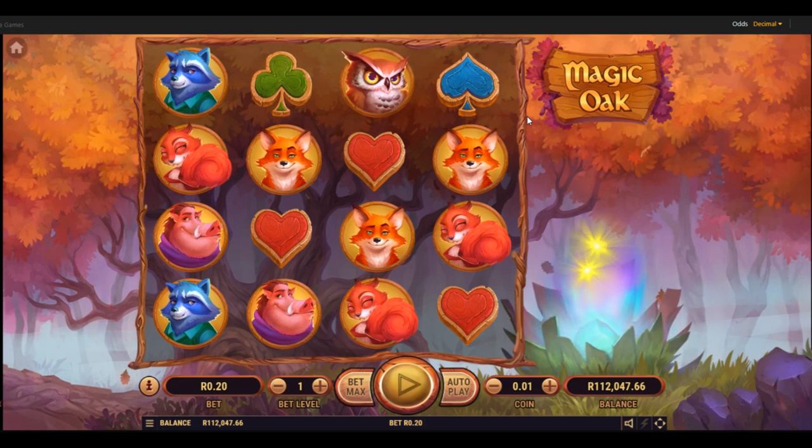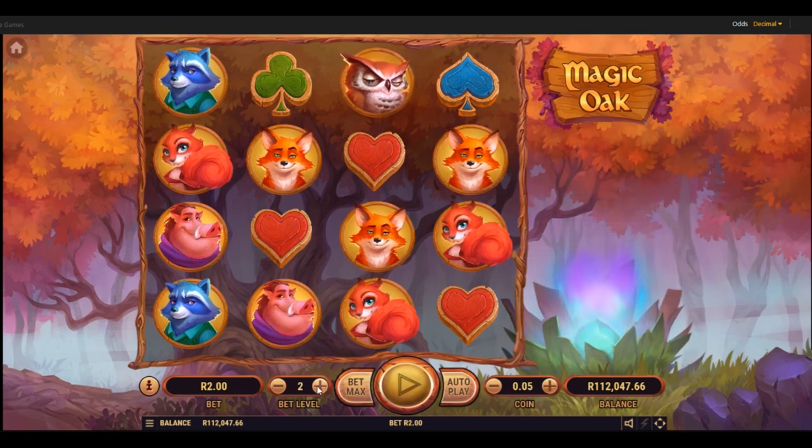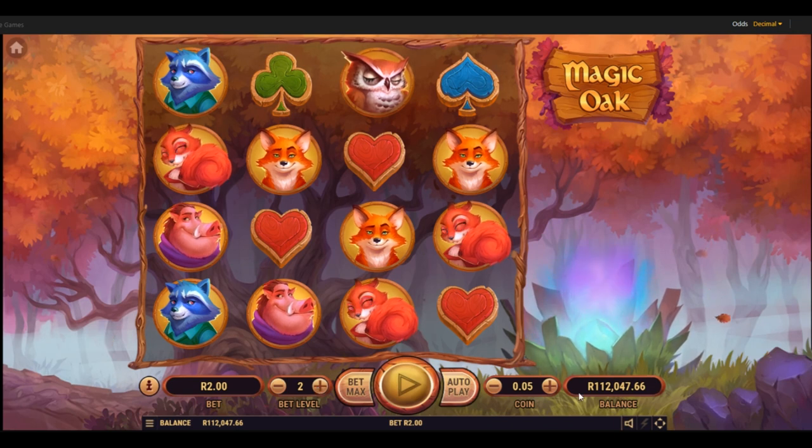I've been having a look at some of these terrible games like Rome, Roman Empire, and Sparta — oh gosh, just terrible compared to this. So I'm going to have a go at this. Let's start off with level 5, 5 rand a go, coin size 5. Let's give it a couple of spins.